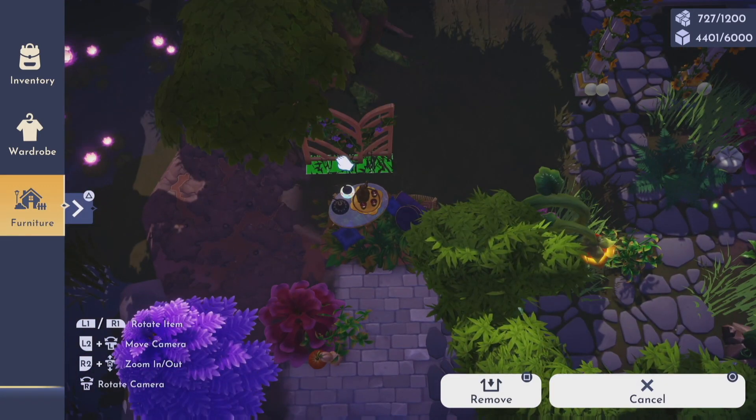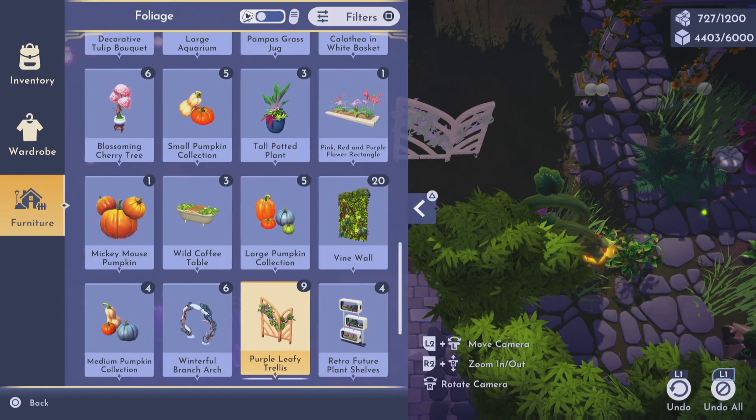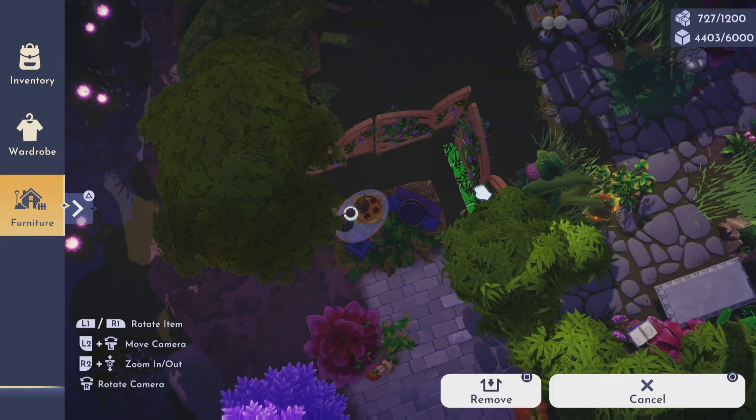Next, I closed in this area with the new craftable trellis item. This time I used the purple flower trellis because purple is my favorite color.